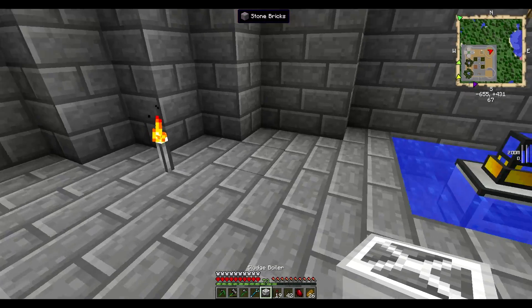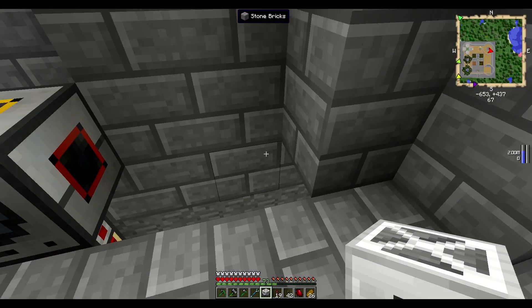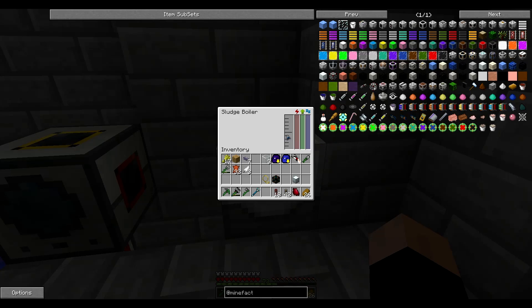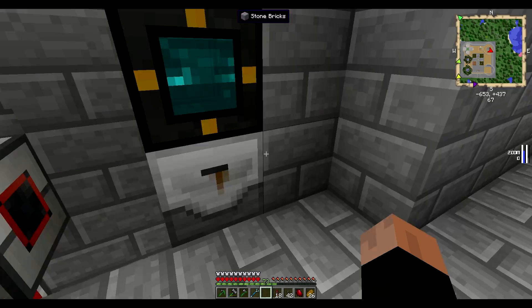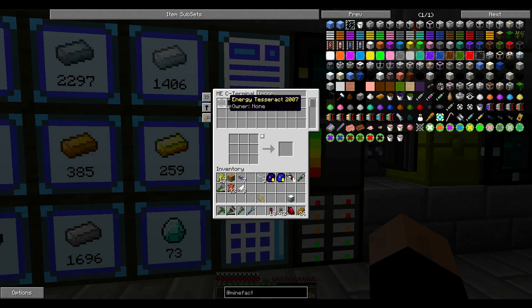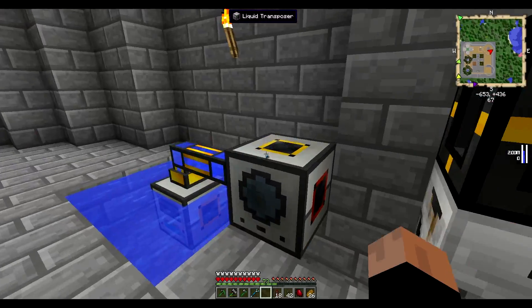So the sludge boiler — we can do it right here. The sludge boiler needs a liquid tesseract set to receive only. I don't know if it goes in here, but we shall see. How far are the liquid tesseracts coming around? No idea.